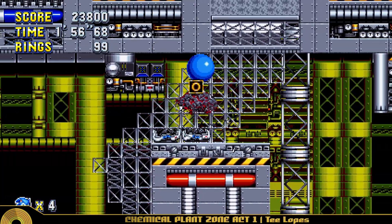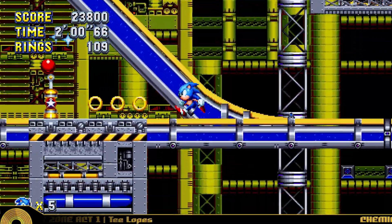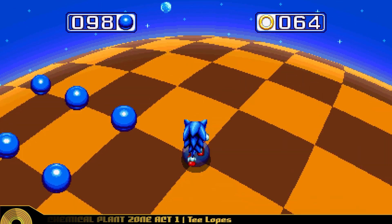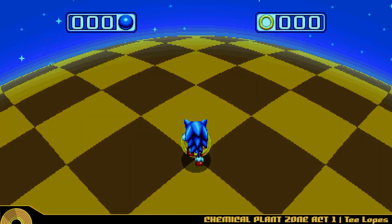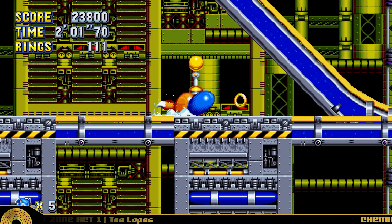I manage to net myself an extra life, and then quickly enter a bonus stage after remembering they do, in fact, exist in Mania. Get blue spheres! I never really liked this minigame, but clearly I got a good map, seeing as I managed to net myself a perfect emblem on my first attempt. I did look it up after finishing recording, but I can't remember whether that's for getting an emblem or getting your first perfect emblem.